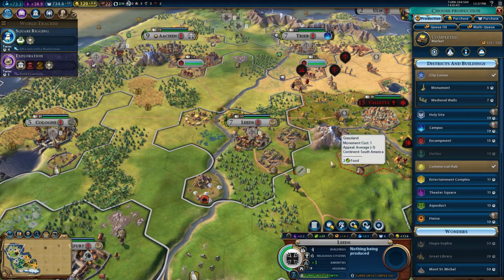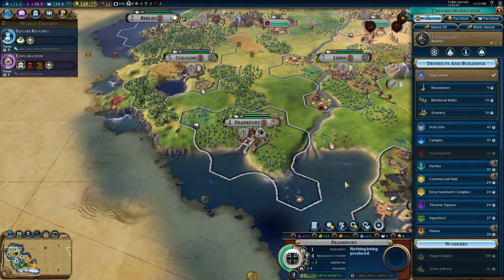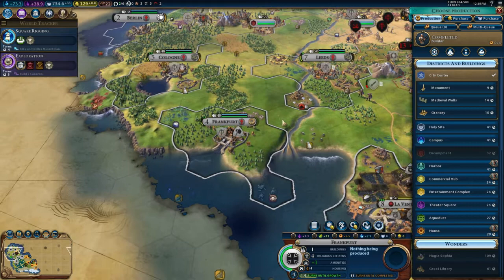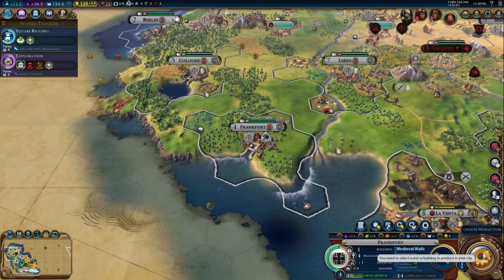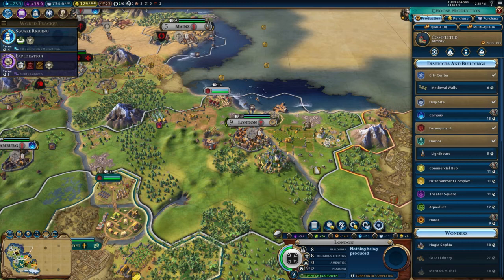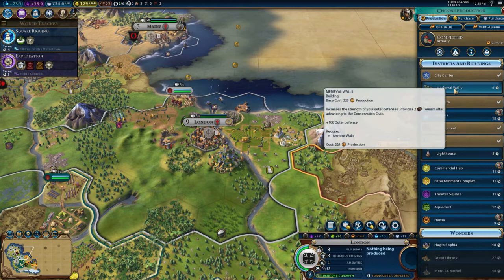What else do we have? We do need to work on medieval walls. Frankfurt's just built a builder. Frankfurt is on the ocean but also more likely to be attacked, so I'm going to go for the medieval walls — they're an upgrade to ancient walls. London has a harbour but is very much in the firing line. So if we've repaired everything, I think walls are probably the next move.